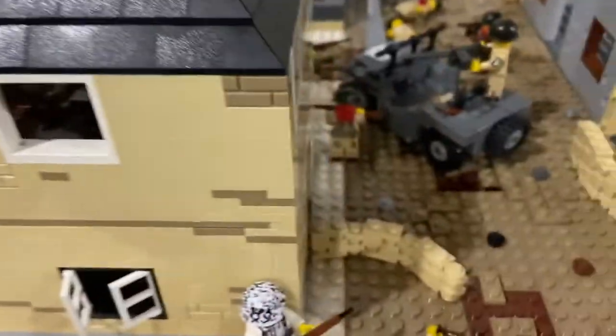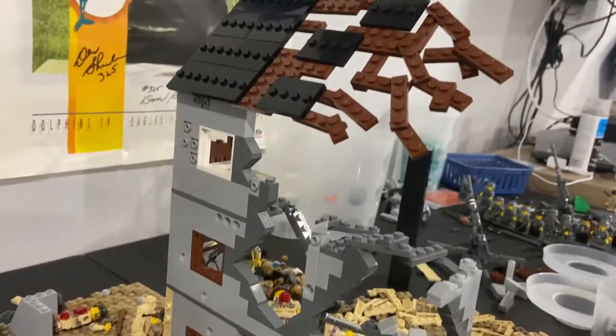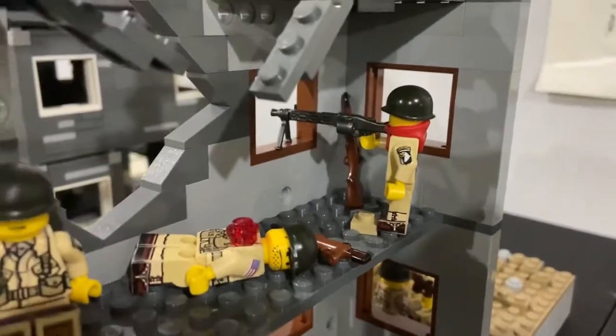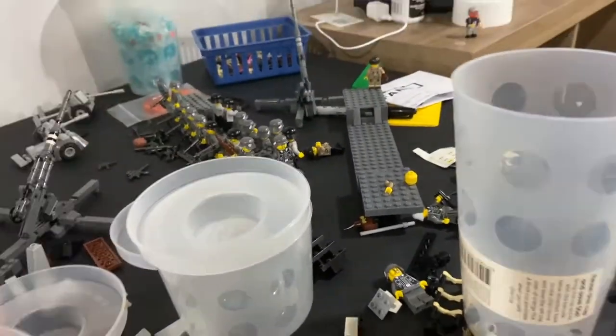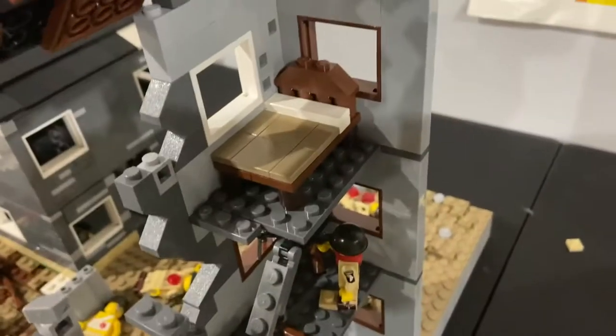In this blown-out three-story house, an American is using a leftover MG42 to suppress the Germans. I would have had more Germans being mowed down in the middle, but I don't have the correct Germans — putting the wrong ones in wouldn't be historically accurate. So the mock is a little empty and missing some detail, but it's what I had to work with. Up there is a bed.